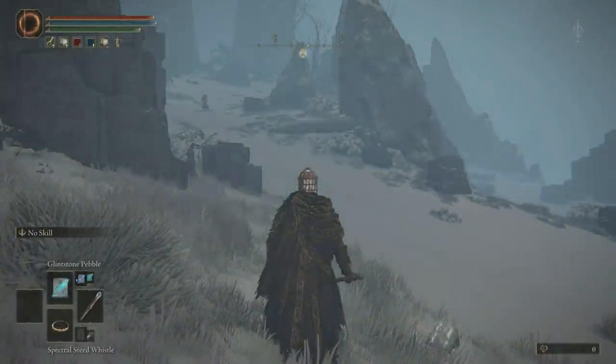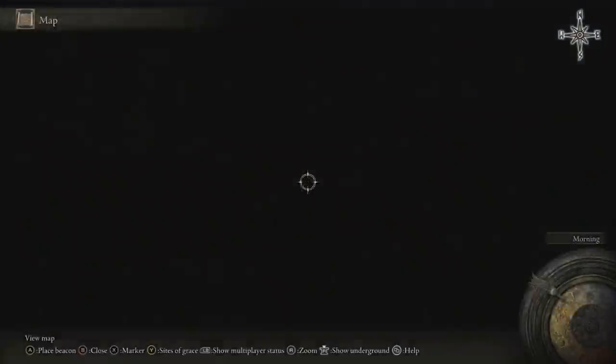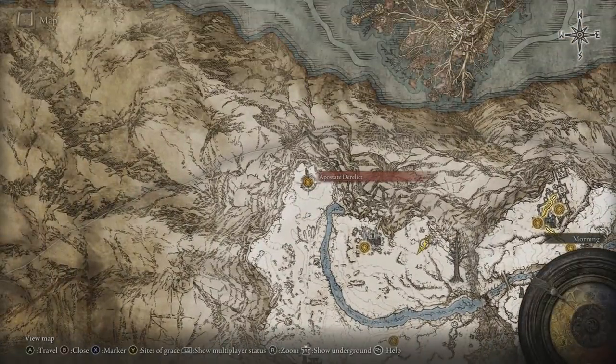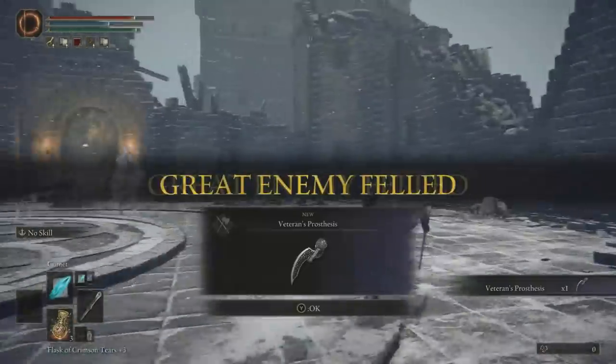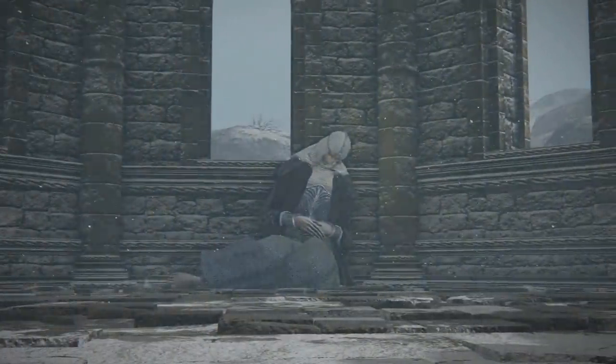If you get the glitch to work, this is where you'll spawn — pretty close to where you have to go next. Once you're here, you'll have to go over to the Apostate Derelict, which I'll get into after I show you how to take the regular way and defeat Commander Niall easily. Feel free to skip all of this if you just want to see the ending of this questline — I'm showing this just in case the shortcut glitch gets patched in the future.